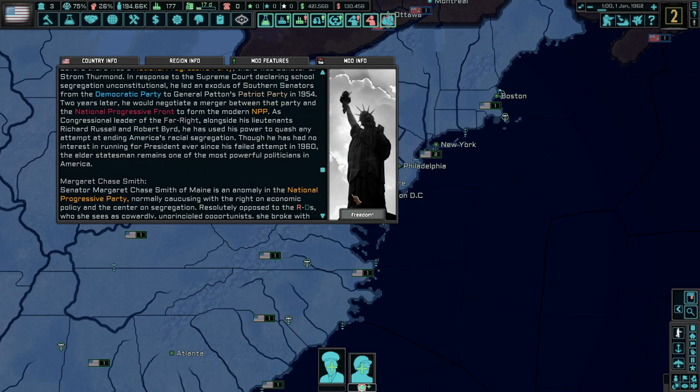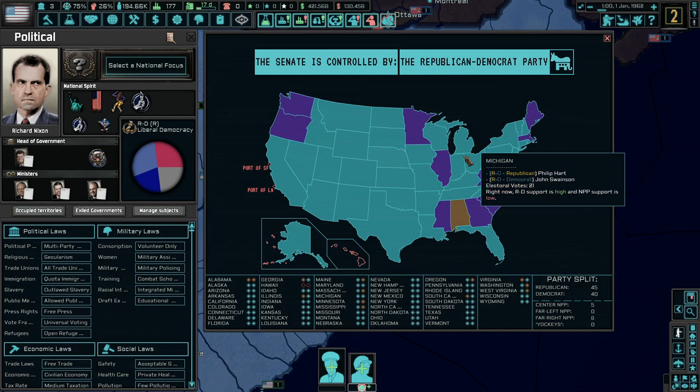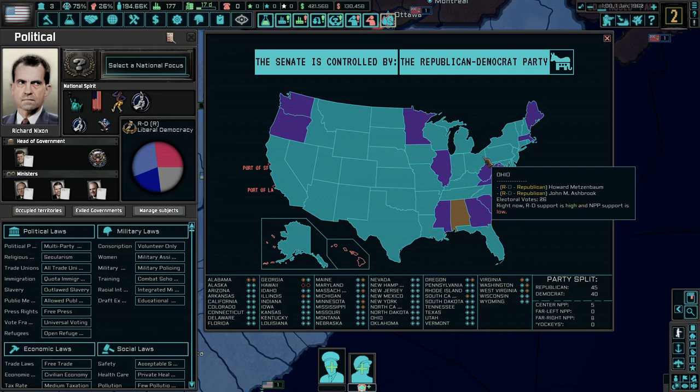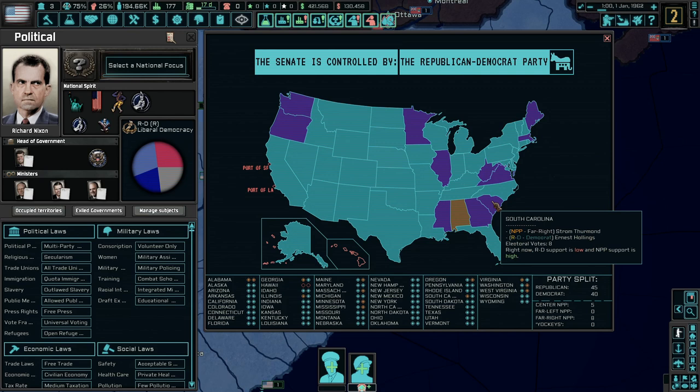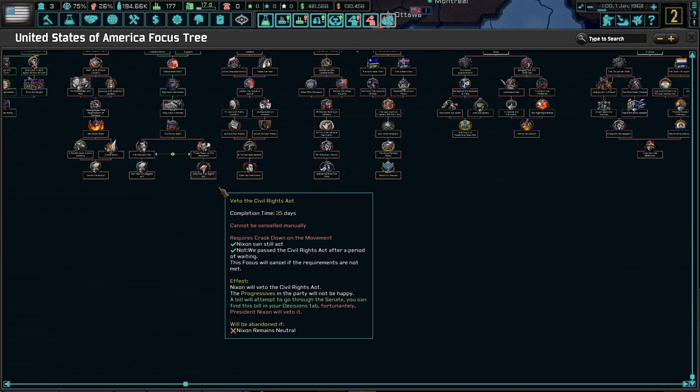There's so much background on what's going on with the United States — more depth than I could possibly do justice to. The Republican Democrat party is the current party, with influence in almost every area. You can see senators from each state, including Howard Metzenbaum from Ohio, and which way they lean politically. That's pretty cool.